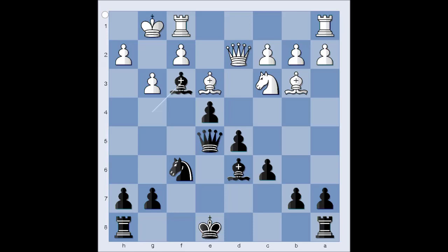Bishop to f4, attacking the queen. Queen to h5, and there is no time to win the bishop. If bishop takes on d6, queen to h3, and checkmate can't be stopped.